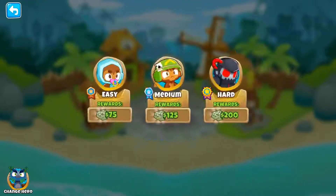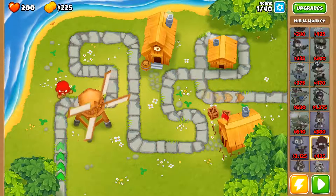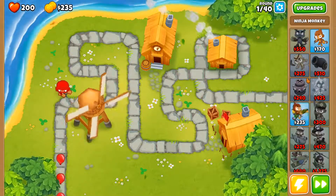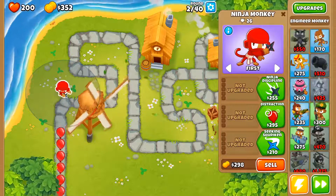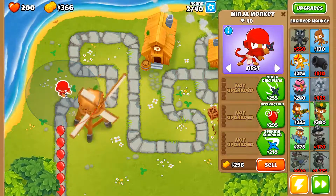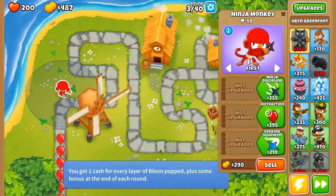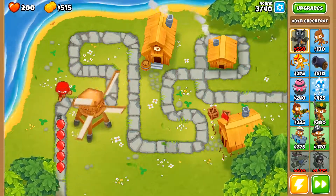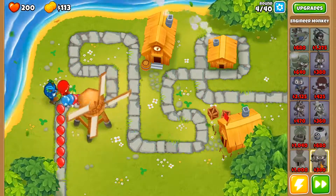Next thing, we're moving on to Town Center. I can honestly just get one ninja, Oban, and then just a bunch of engineers, because I just need camo, lead, and then just for funds. And we'll be good, because easy is literally the easiest thing ever, but impoppable is impossible. There's a crab — smack that crab. Get Oban. Let's get engineer.